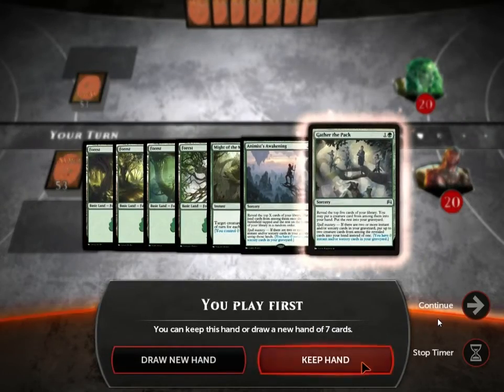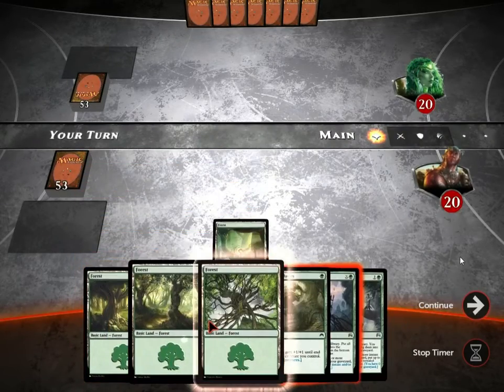I'm playing against the AI and my deck is 30 forests and 60 cards total. I would put more forests in but there's a maximum of 50% of your deck being lands. If you go higher than 50% it won't let you play your deck.